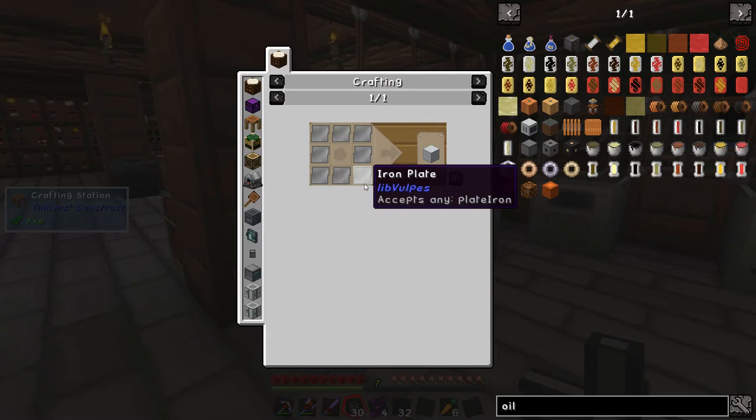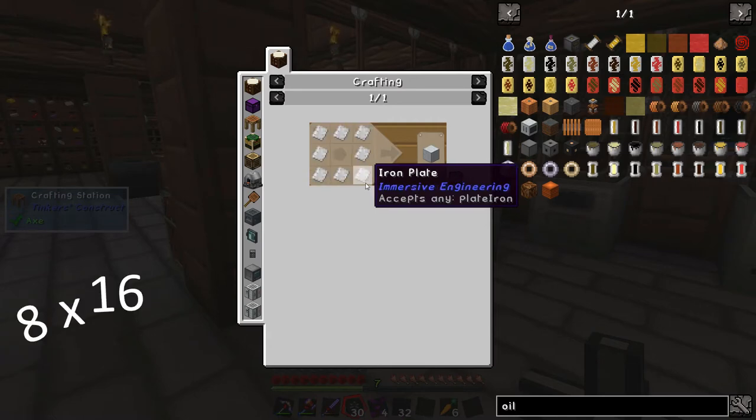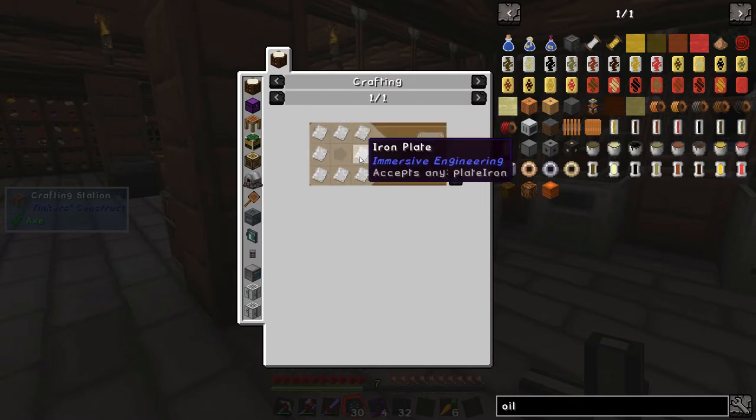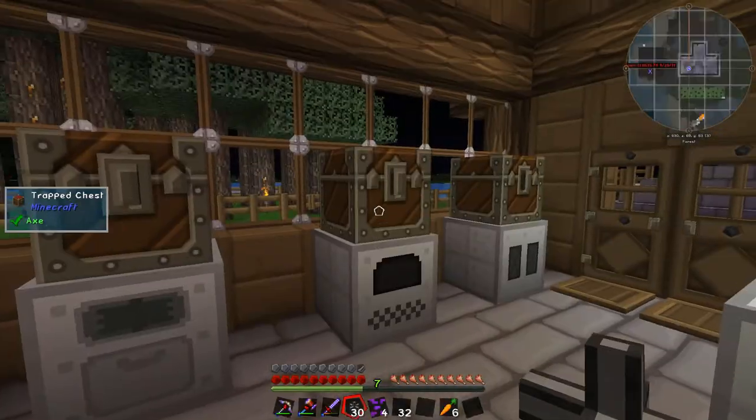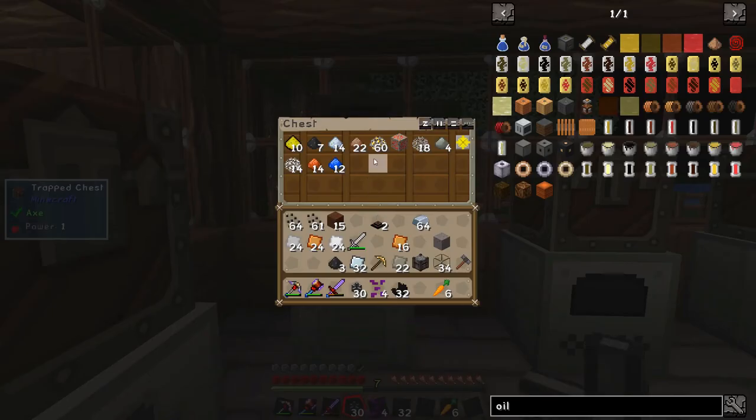Hang on a minute - we need 2 basic machine cases per generator. That's 8 times 16 which is 128, so I need 2 whole stacks of iron in plates to make that. How much iron have I got? I've got 1 stack there and 5 more there. I'm going to have to go and mine some more iron.